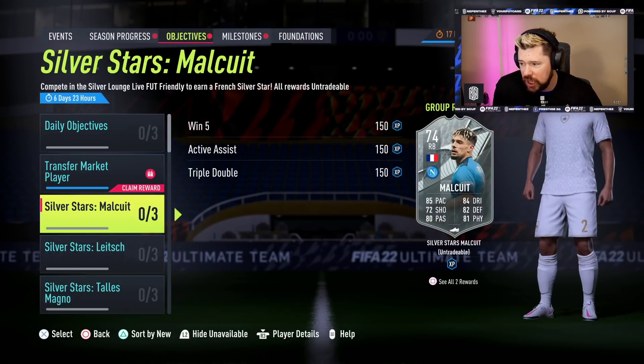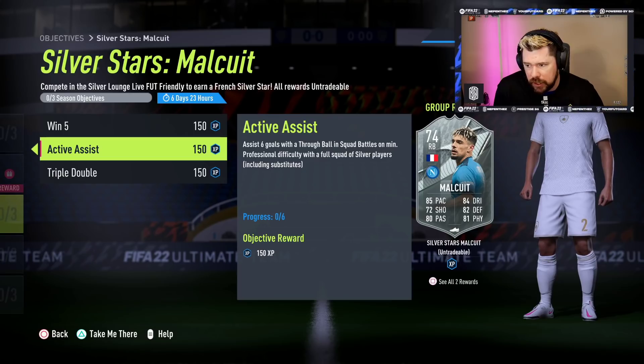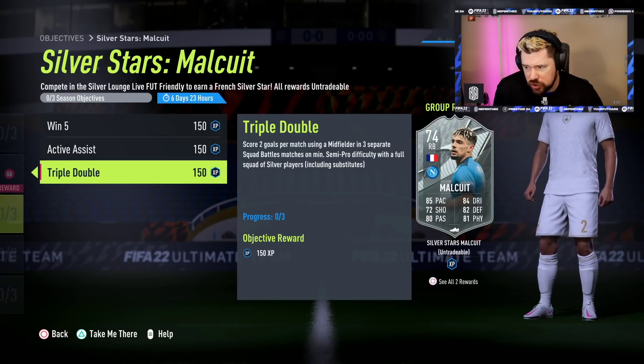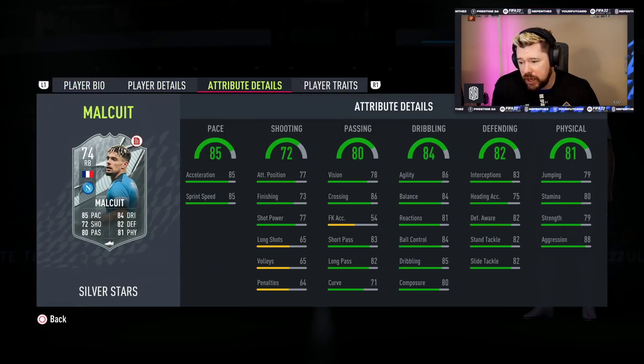Silver Stars Malquite - that's win 5 in squad battles, assist with 3 balls and score 2 using a midfielder in 3 separate squad battles games for the Silver Stars Malquite. Another French right back, however a Serie A right back, and he's just not bad at all. If you're enjoying the content, drop a thumbs up. I really like the Silver Stars series setup EA have supplied us with.